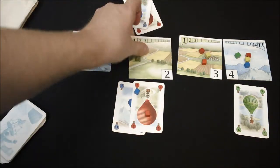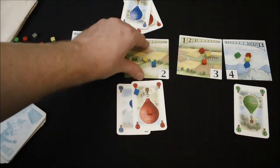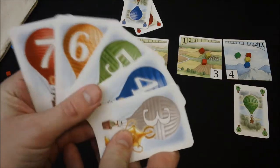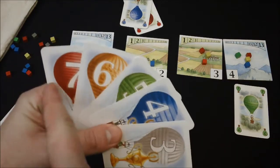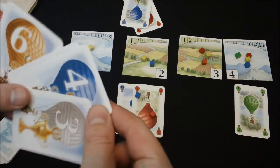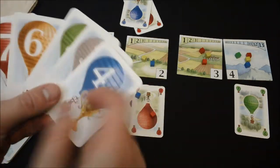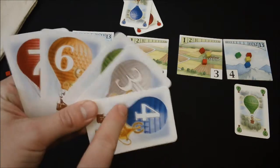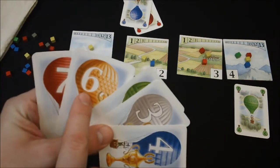Then I'll flip this one over, grab two cubes out of there, and throw them right on there. As soon as you get the cubes in the color matching these balloons here — so as soon as I get four blues, I can turn it right in, and I just put those cubes on top of this and take this. And the first person to win three of these balloon trophies is the winner.